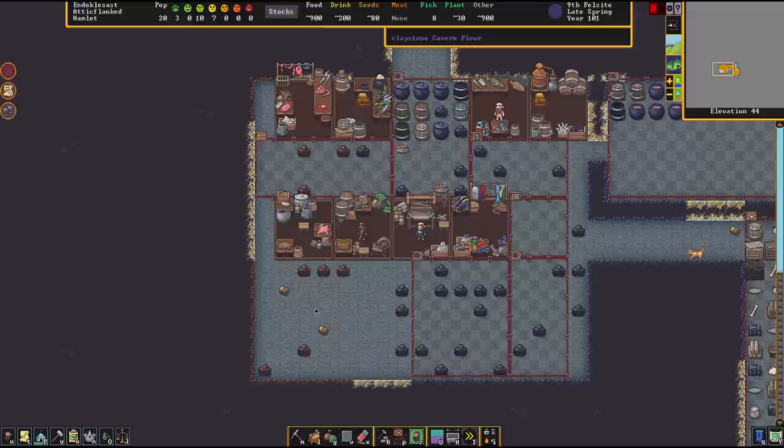Bonus points if you put that refuse stockpile in a separate room with a door, because sometimes if things go bad, stuff rots, miasma pours out, and no dwarf likes miasma. Doors block miasma.